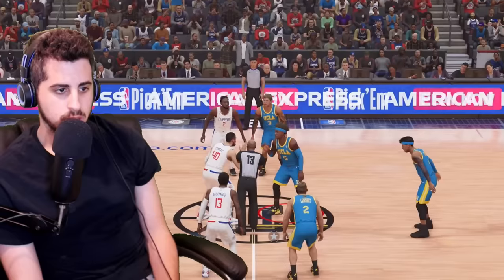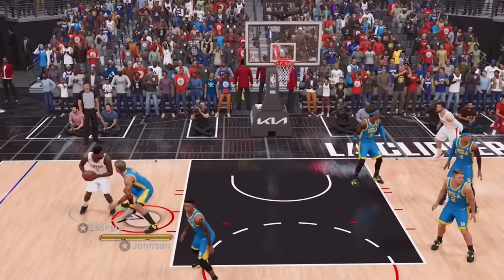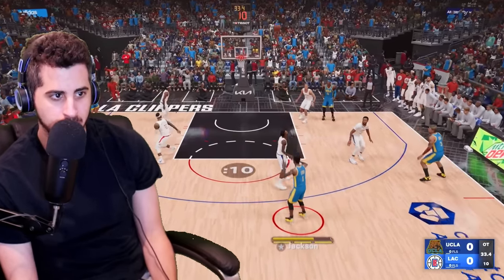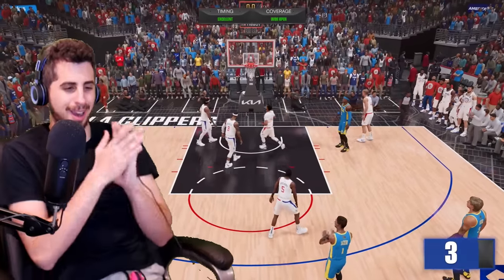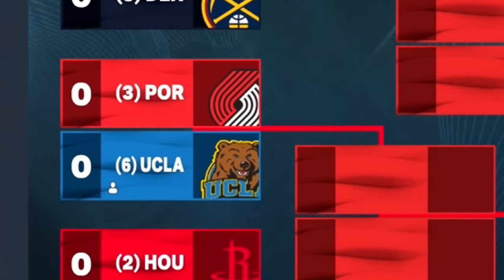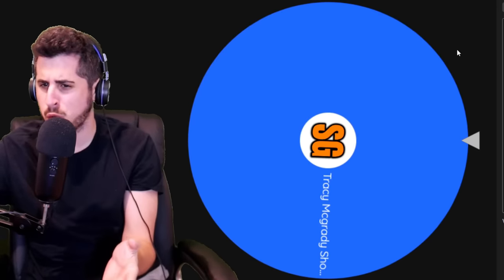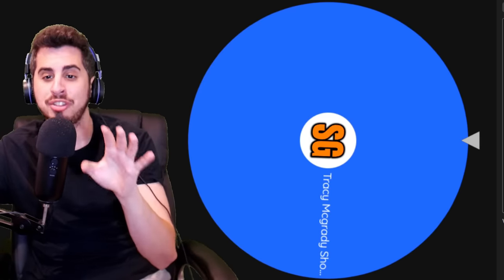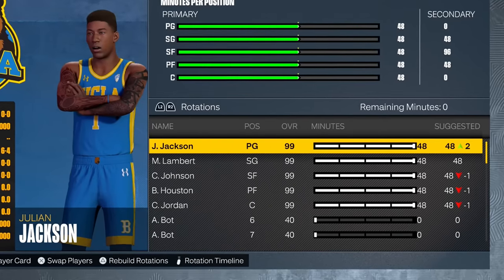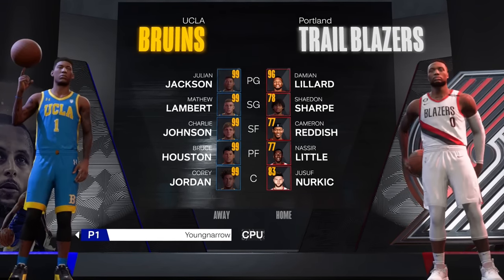Must win game versus Westbrook — last game of the season. I just can't win jump balls now. I get around Westbrook and hit the bucket — game! This video would have sucked if I didn't lock into a playoff spot. We finish at the sixth seed. Each wheel has one upgrade left — except the shooting guard wheel on tier two and the center wheel has two left. I apply all upgrades and now every single player is 99 overall.